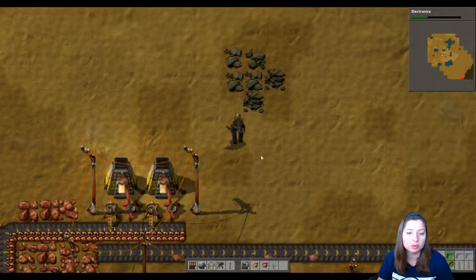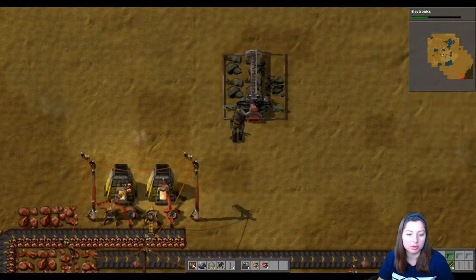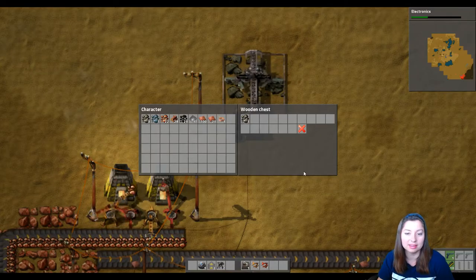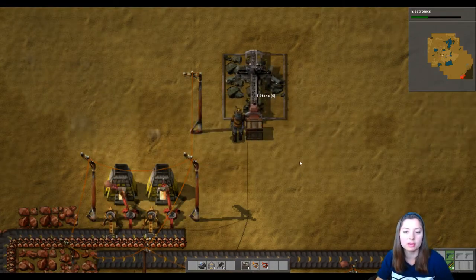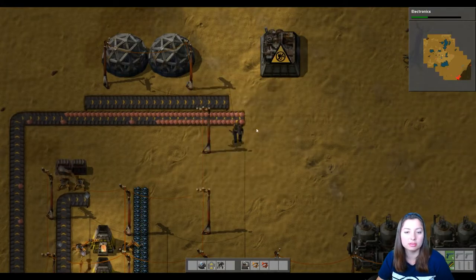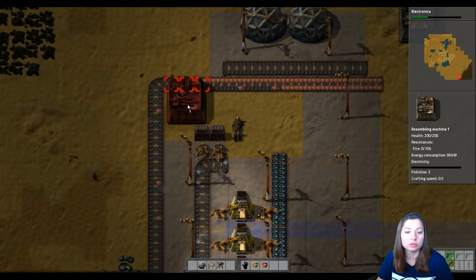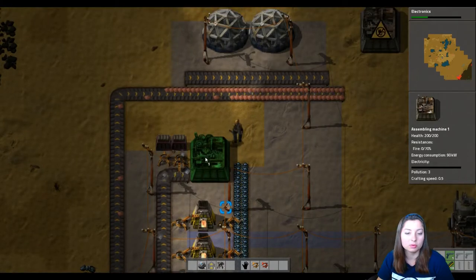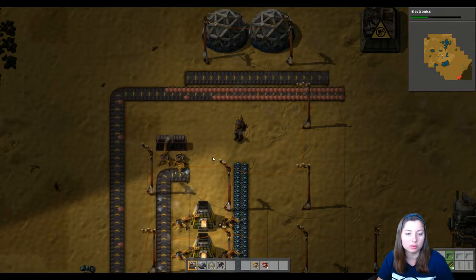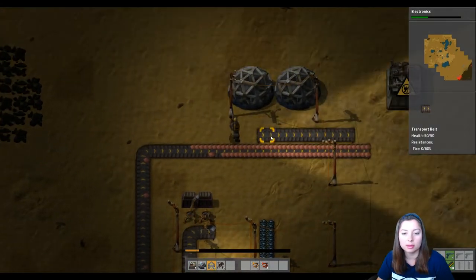I need more stone — luckily it's right there. Should have enough to build one more furnace, I really need to get something over there. Let's put one of those there and gas that up. There we go — that'll keep feeding, it'll take it out as it makes it. Excellent, so we've got a little production area. I'm gonna put a box right there — it should automatically feed in.